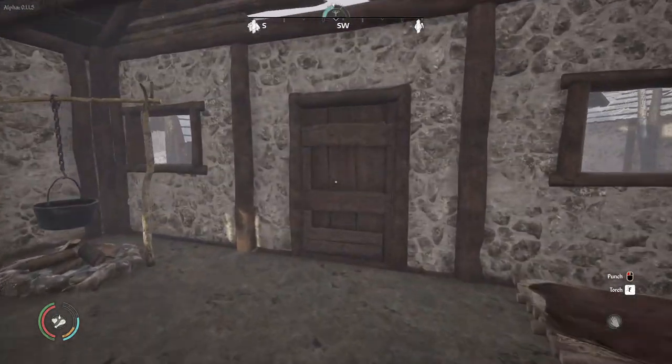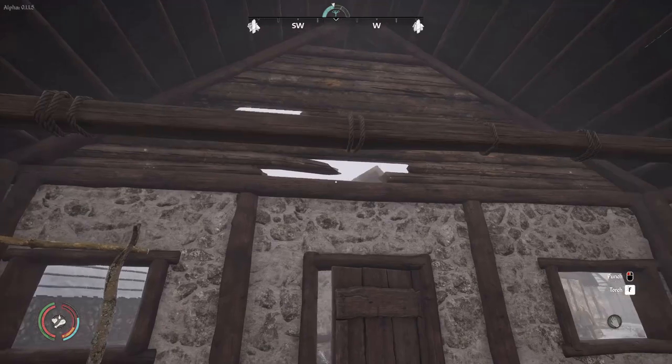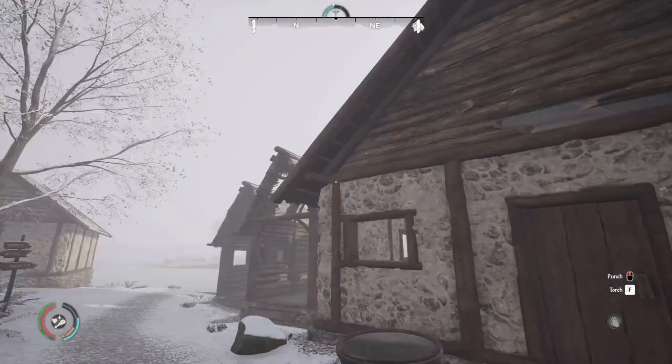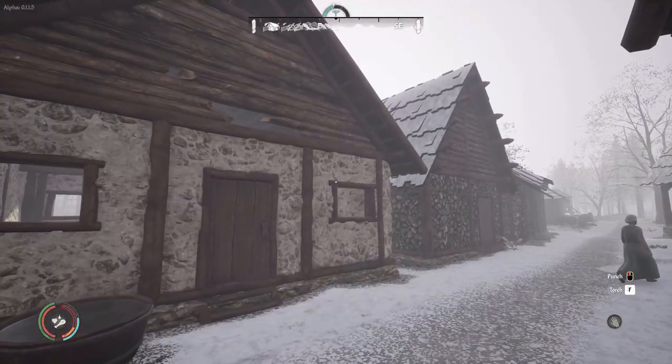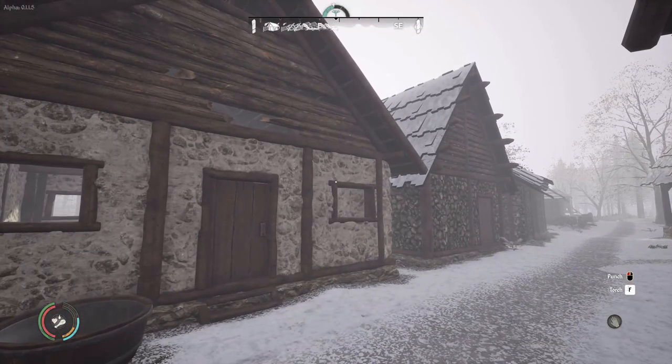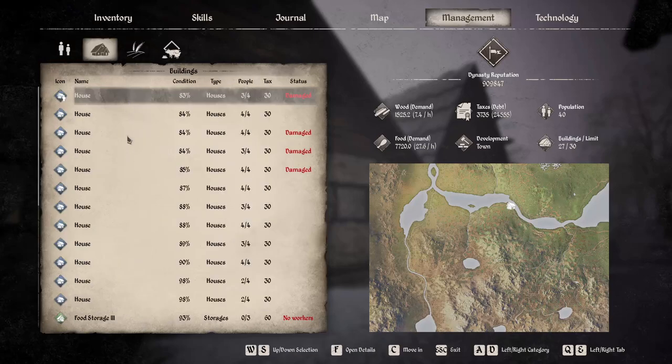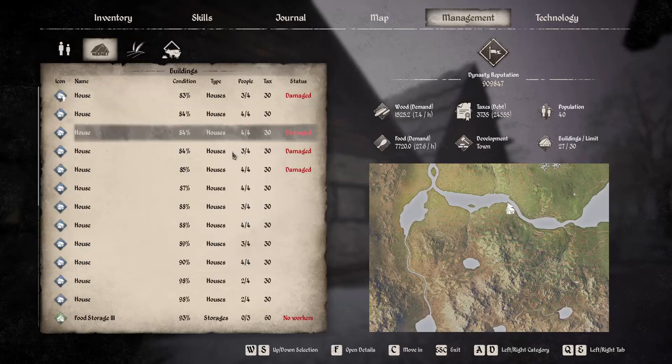Welcome back to Medieval Dynasty. It's a new day, it's winter. My house needs repaired — this is the first house that actually needs repairs. Let me take a look at this. Management — that's not what we're doing today, but we've got three houses needing repairs.